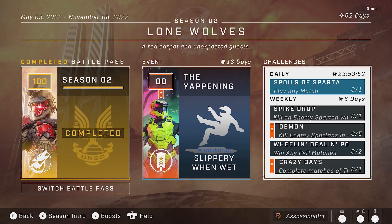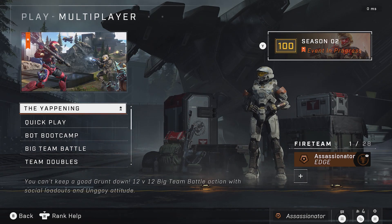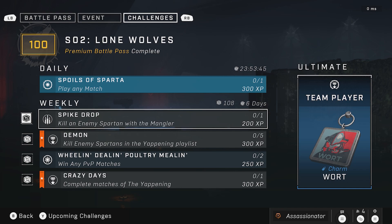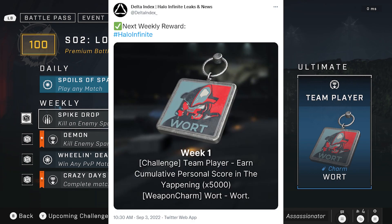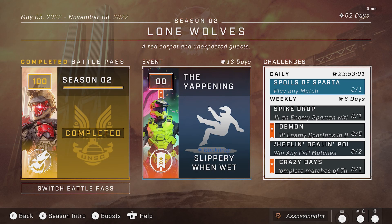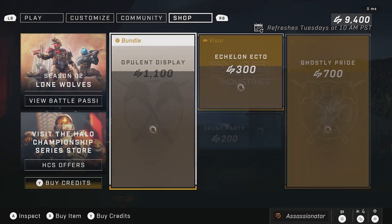Hopefully they don't do that reset they did the last time there was an event. Now moving on, let's talk about what the weekly item is — it was that warp charm. Basically what you need to do to obtain this is get to challenge number 21, the capstone challenge. It will be for getting a total score of 5,000 in the Yappening event. So again, a really quick and easy one — two to three matches max. Most people can do it, some might even be able to do it in one. With that out of the way, let's move over to the shop.